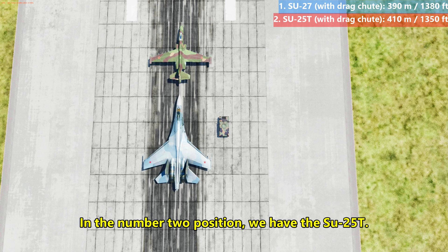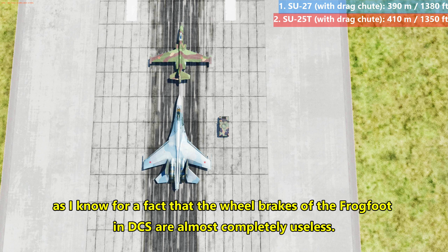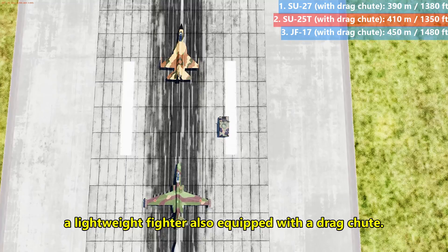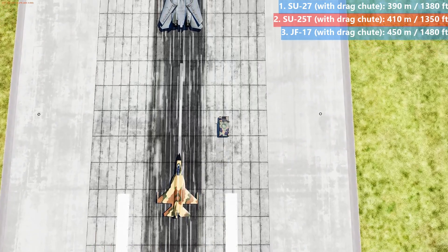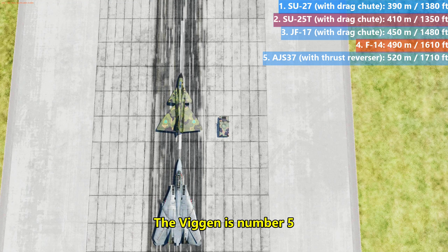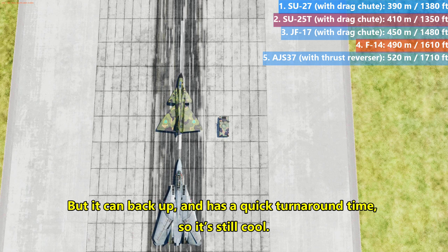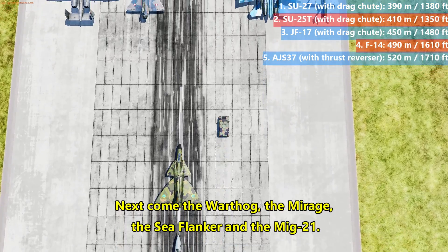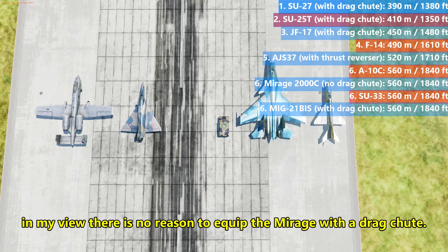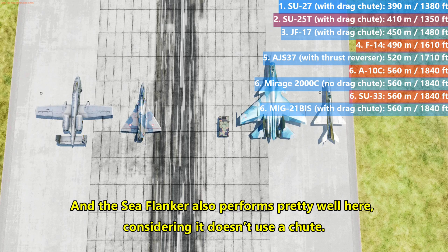In the number 2 position, we have the SU-25T. Ranking number 3 is the JF-17, a lightweight fighter also equipped with a drag chute. The Tomcat fares fairly well, thanks to its low approach speed and powerful wheel brakes. The Viggen is number 5, which is kind of disappointing, but it can back up and has a quick turnaround time, so it's still cool. Next come the Warthog, the Mirage, the Su-33, and the MiG-21. Note that with the huge delta wing — super effective for aerodynamic braking — in my view there is no reason to equip the Mirage with drag chutes. The Su-33 also performs pretty well here, considering it doesn't use a chute.